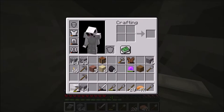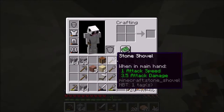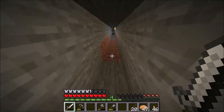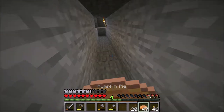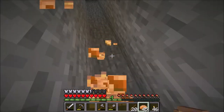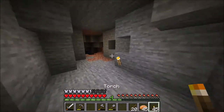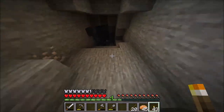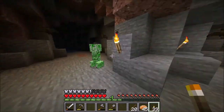So what I did: I went to a creative world identical to this one and I went into spectator mode. I went underground because you can go through solid blocks in spectator mode, and I looked around to find a skeleton spawner. It's important that it is a skeleton spawner because we need bone meal.